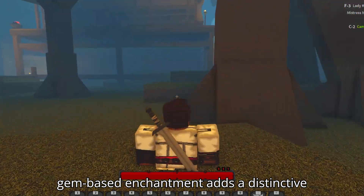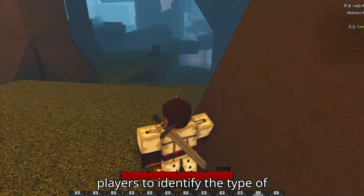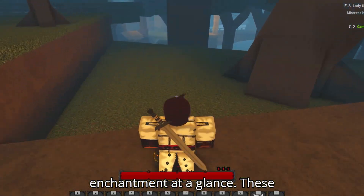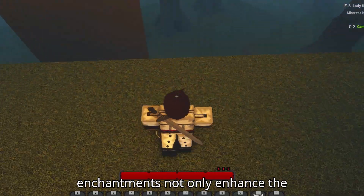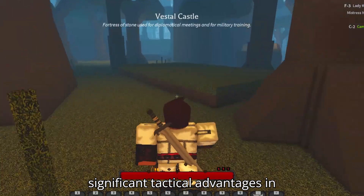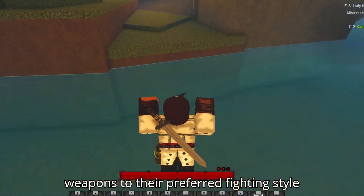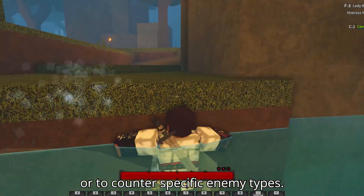Each gem-based enchantment adds a distinctive glow to the weapon, making it easy for players to identify the type of enchantment at a glance. These enchantments not only enhance the weapon's appearance but also provide significant tactical advantages in combat, allowing players to tailor their weapons to their preferred fighting style or to counter specific enemy types.